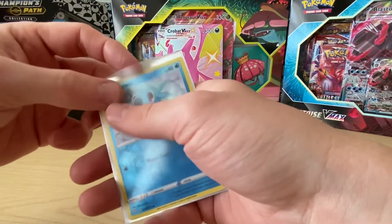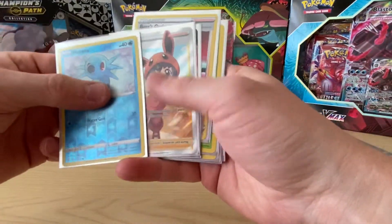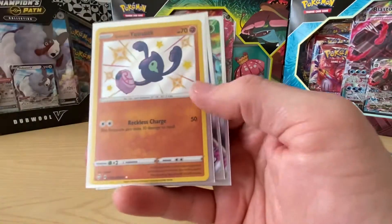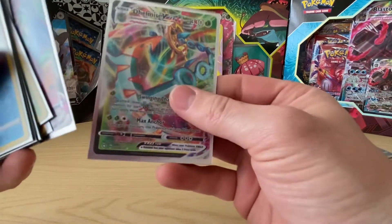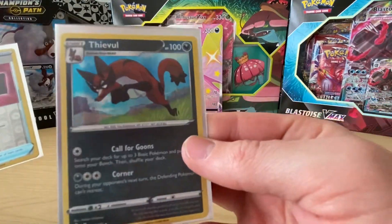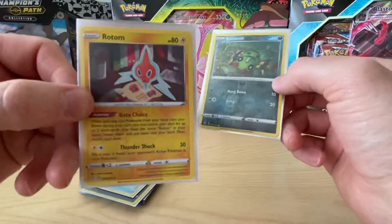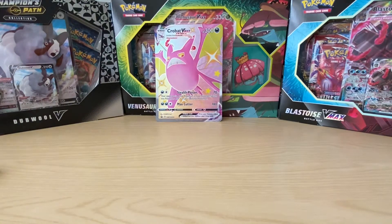So that's the Crobat V-box. We've got the Shiny Crobat there, the Pockey Kid, the Cinderace, Boss's Orders, Decidueye, Kyogre, Glaring Yamask, a V-Max, Cramorant, and a Dalmise V-Max as well. And we also got a Team Yell Towel, a holo Floatzel, a reverse Spinnarak, and a reverse Rotom. Not bad at all.